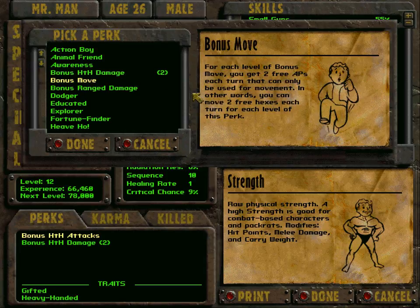This perk — Bonus Move — gives two additional action points, but you can only spend them on movement. Since I'm playing a melee character, that would actually be very useful. As a melee character I need to get into point blank range, and sometimes enemies attack from a distance, meaning you waste a combat round walking up to them. Even more annoying, enemies sometimes retreat. So this would actually be a very good perk.